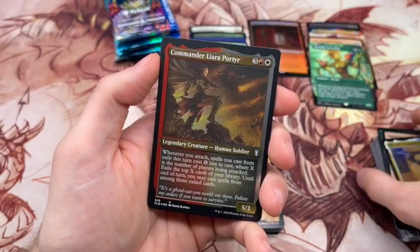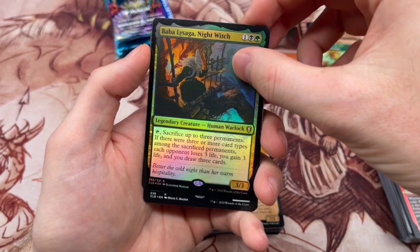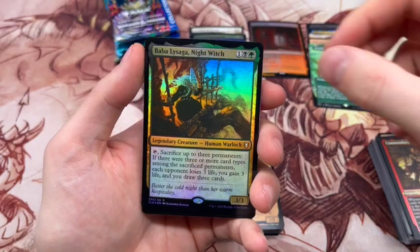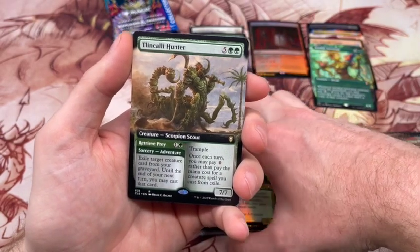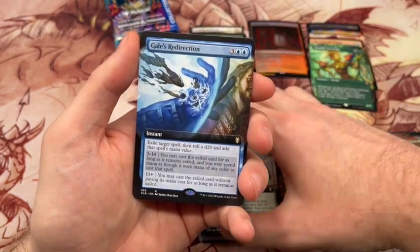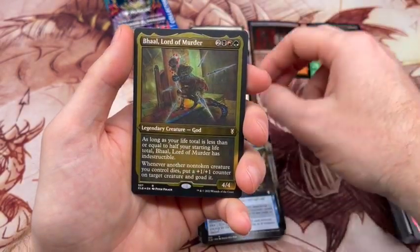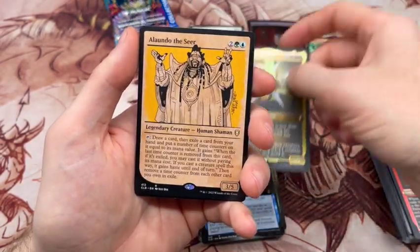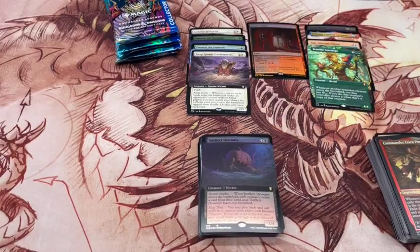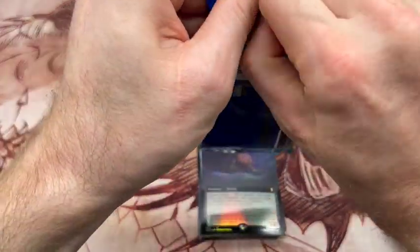We've got our uncommons there and we've got a Baba Lagasa. Ideally the first and last slot you 100% want to try to dodge these legendary creatures, because for the most part that is not where it's at. The Twin Collie Hunter, another Gale's Redirection, and we're really getting hit hard with the duplication hammer on this one. Another Ball, a Wando again, and another Intellect Devourer. That was like a pack full of duplication from what we already got. Not the pack we want to open — that never feels good.